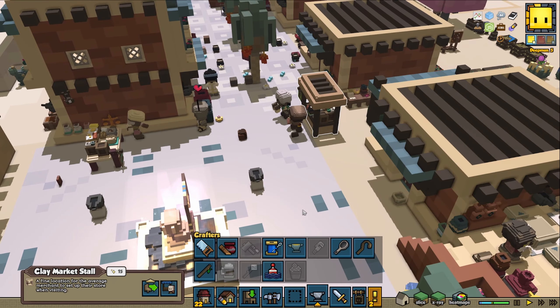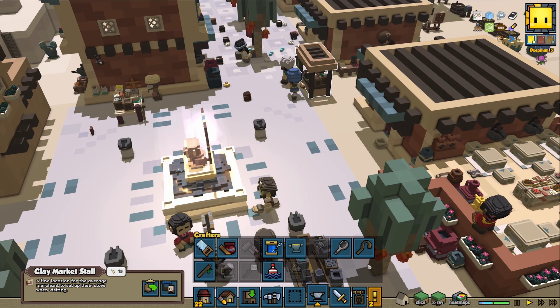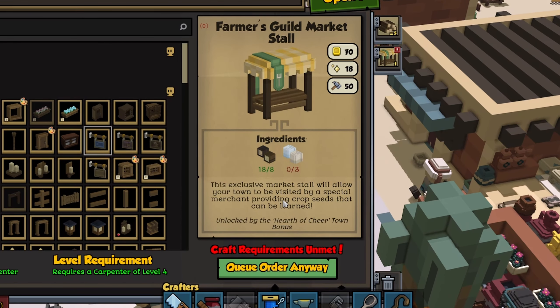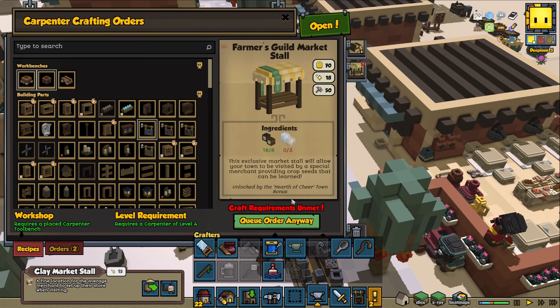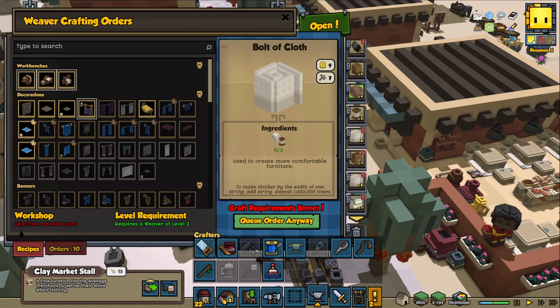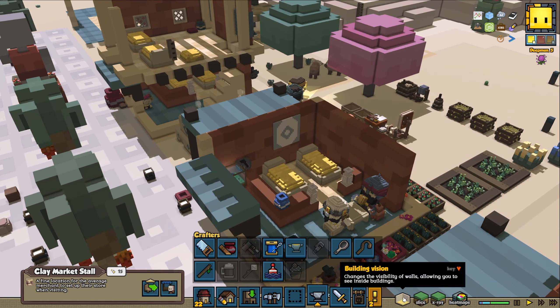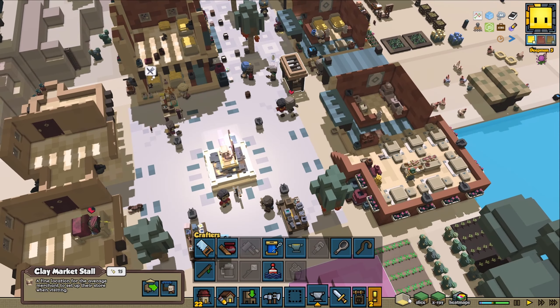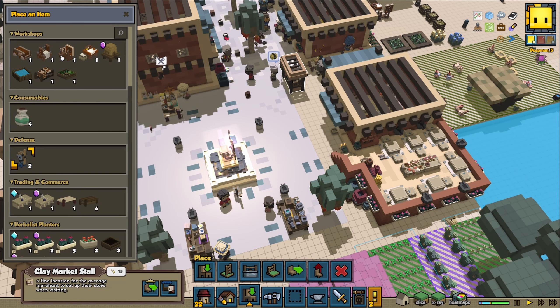I'm gonna buy a bit more milk. We have this special stall that we're trying to make as well — the Farmer Guild Market Stall. It's an exclusive market stall that allows a special merchant providing crop seeds that can be learned. This is really, really powerful and we locked it in half a share with the Ace Mod. What we need for this one is any bolt of cloth, and we definitely should be able to do that. We have bolt of cloth here, but it seems we need a loom.